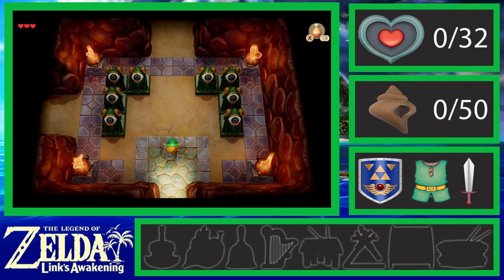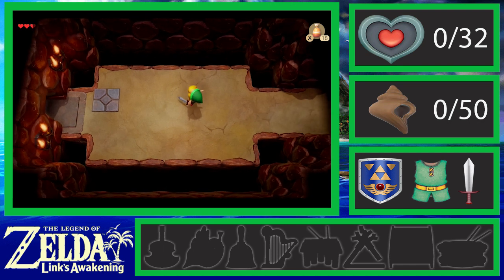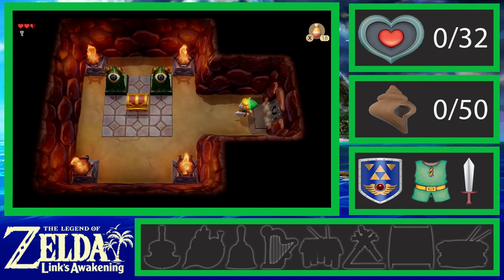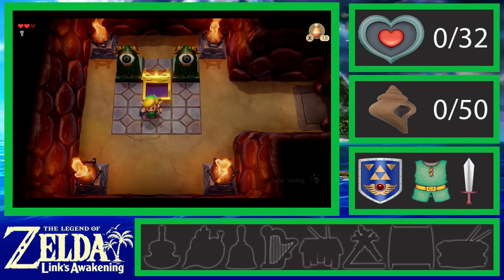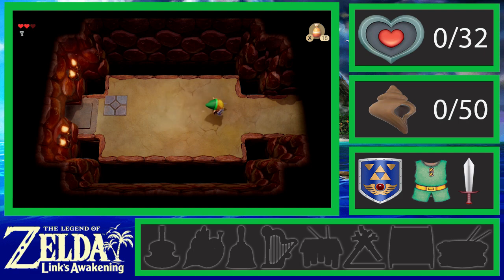We're going to be doing the Switch version for the playthrough. We're continuing inside the first dungeon of the game, the Tail Cave. There's going to be a lot of small keys we're going to be collecting. That's the compass — it'll show us where the boss and the item we need to collect after defeating them is located.